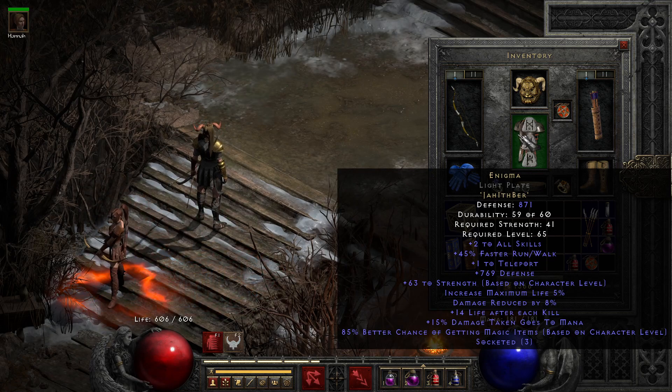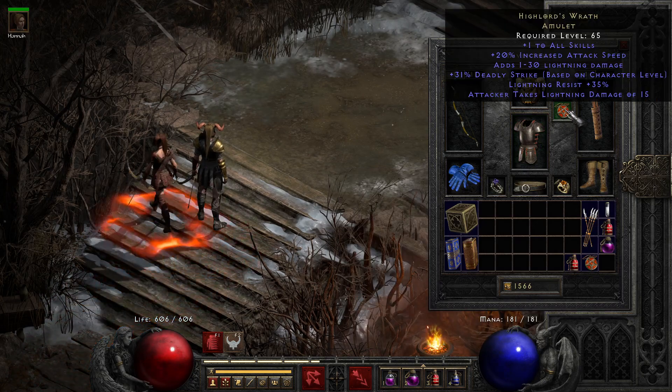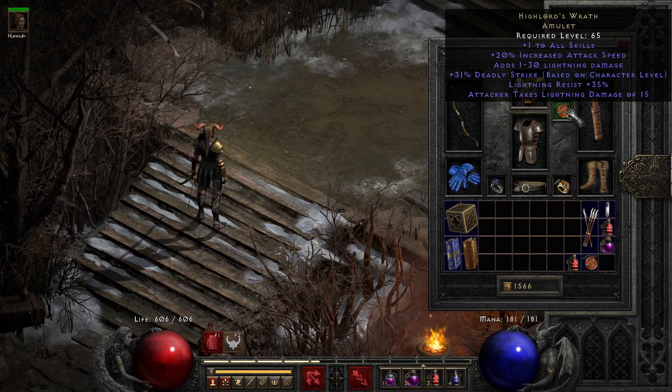You're running a lot and the Amazon's cast rates are garbage, so you really only cast teleport when you need to — all other times you pretty much want to run, and it's nice being able to run fast. High Lords — we needed it to help get to the final breakpoint for IAS. The one-to-all skills is nice, and the Deadly Strike is very important, as is the Lightning Res.